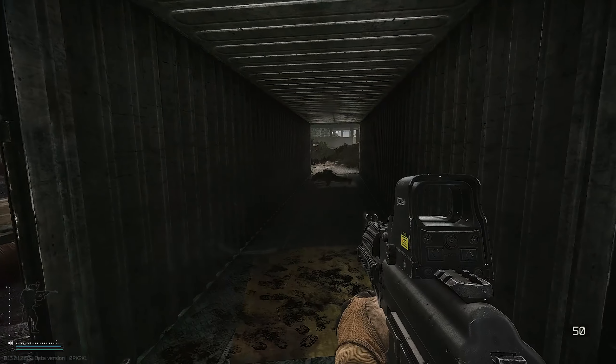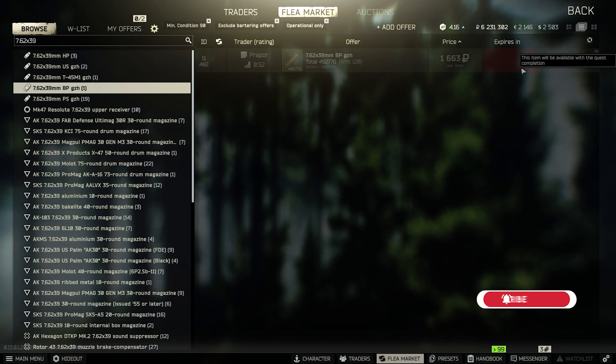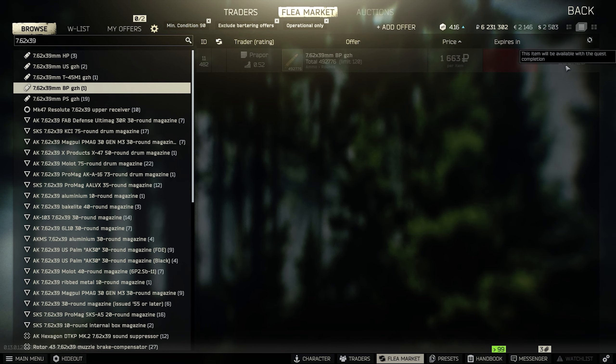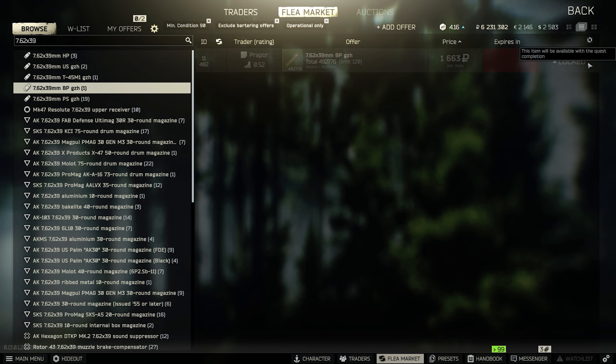First of all, it seems they removed 7.62x39 BP from Traders. Currently it still says on the flea market it's locked behind a quest. Some people are replying it's completely gone from Prepper level 4, so you have to find it or craft it.